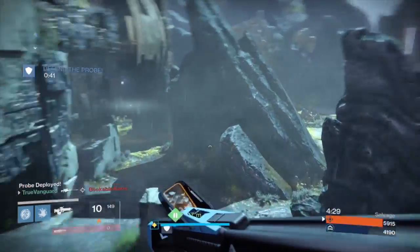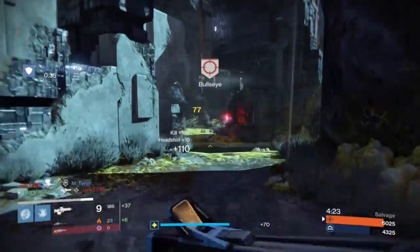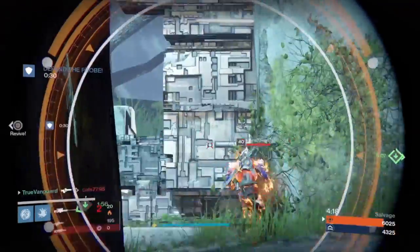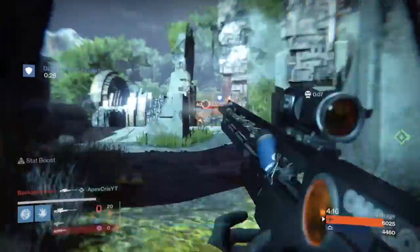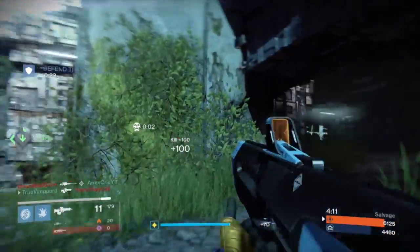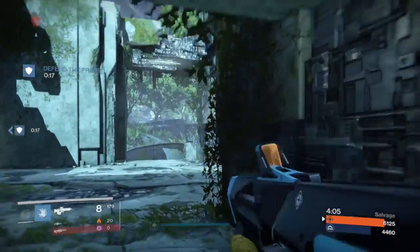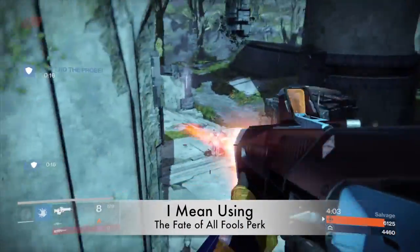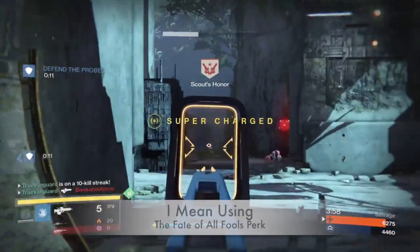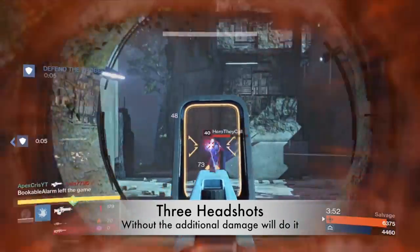It does 48 to the body. If you do a little bit of math, you'll see that your one-on-one engagements are going to be largely unaffected. If you're going against an opponent with full health and there's no team fire involved, there's no scenario where this is going to take less than four shots. If you start with a body shot — 48 to the body — and your next shot is a precision shot, it's going to go from 71 to 77 damage, adding six damage for each body shot you stacked first.